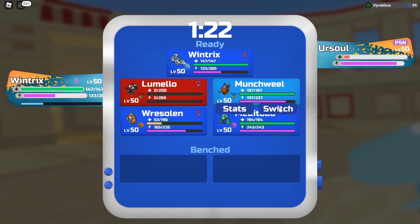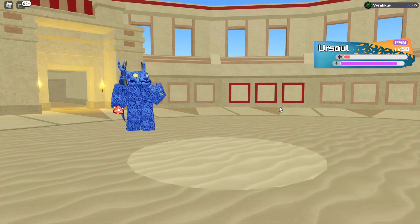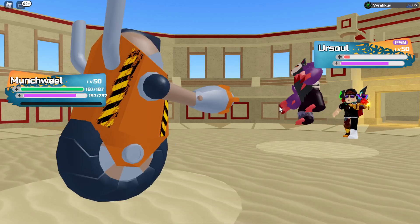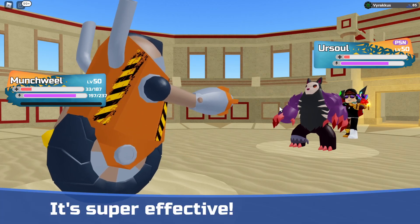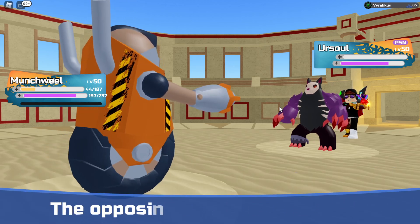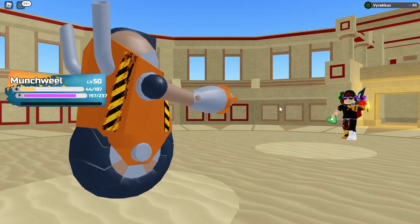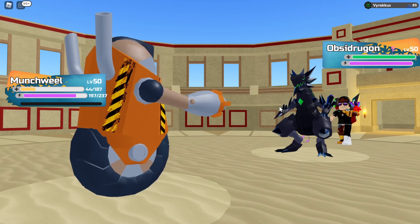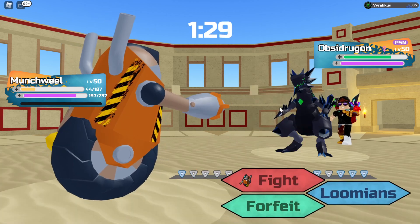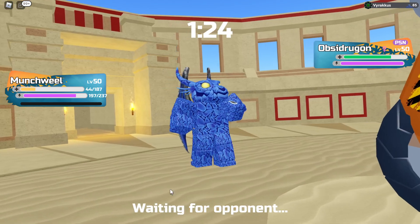I feel like switching into Munchwheel — why not, because I need to save some energy on my Wintrix and it's just gonna slap down or something. Hop kick — that wasn't what I was expecting, but we're okay, we survived. Goodbye Ursul's health bar. Yeah, this is the devastating power of spikes. There's Obsidragon — poisoned and loses like a fourth of its health every single time. We're just gonna click Steel Crusher a couple times and win.